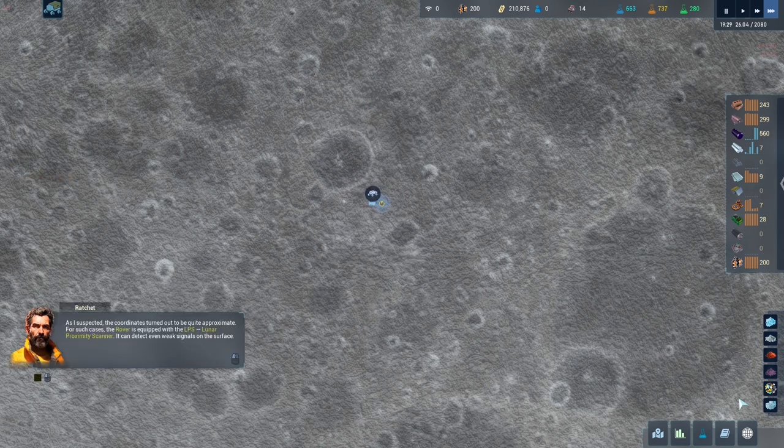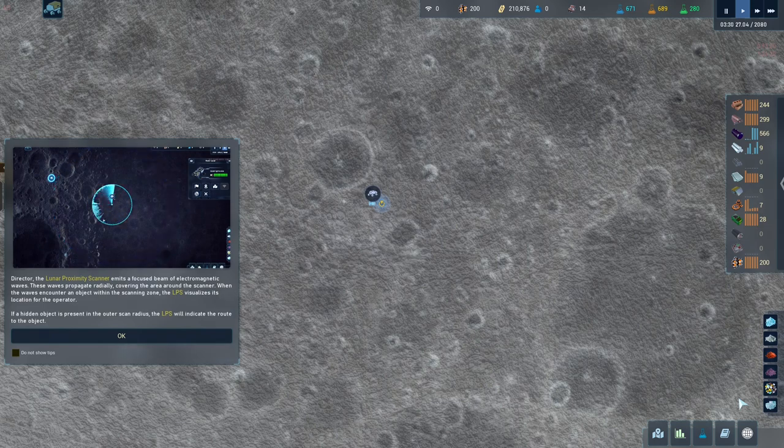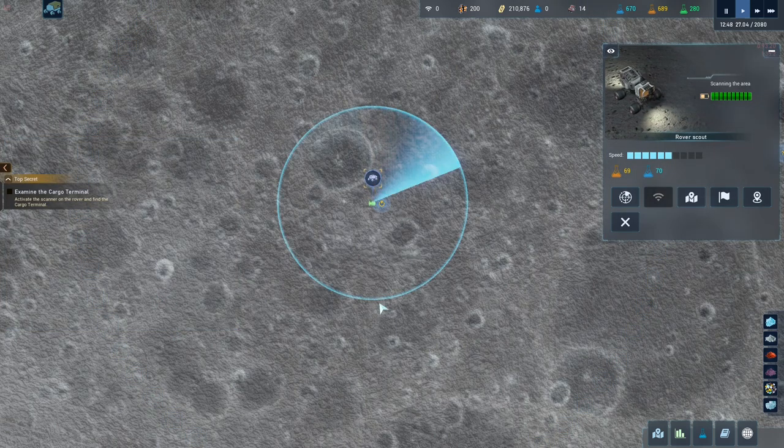Objective achieved - the coordinates were approximate, but the rover is equipped with the LPS, the Lunar Proximity Scanner, which can detect even weak signals on the surface. The LPS emits a focused beam of electromagnetic waves that propagate across the area. When waves encounter an object in the scanning zone it visualizes its location. If a hidden object is in the outer scan radius it indicates the route; if it's within the inner circle radius, activating the LPS accurately displays its location. I normally just click just outside the circle and move, then scan again once arrived.